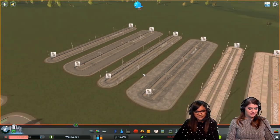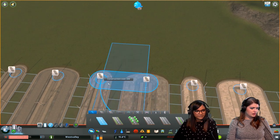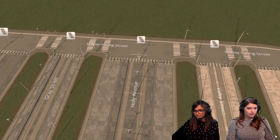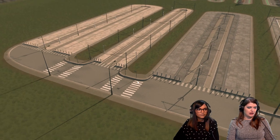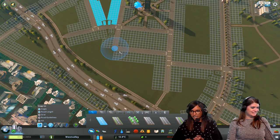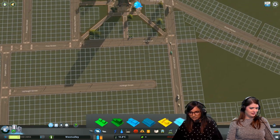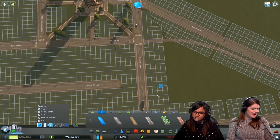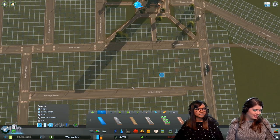These roads do have bollard transitions for car lane roads. The bollards are only on the pedestrian areas, similar to the bus roads that came with Plazas and Promenades. You can connect them to a six-lane road with tram tracks, bus, and bicycle lanes — all in cobblestone.